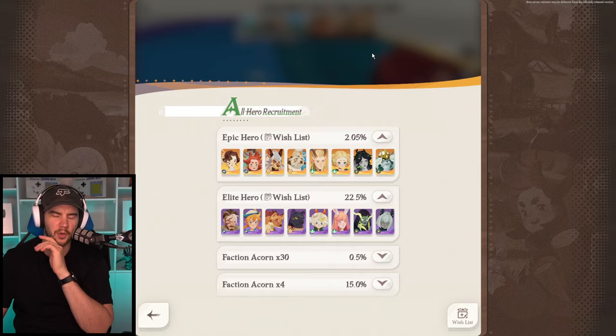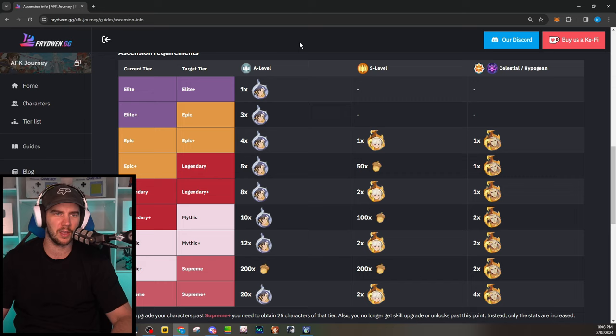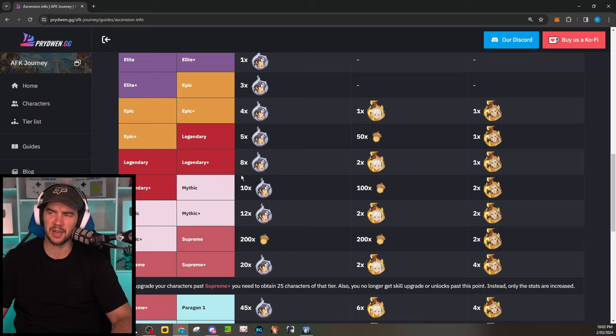When we look at the actual ascensions required, this is going to be one of those games where you need a lot of copies, but you do get a lot of summon currency and copies. The left section is the A-level or elite heroes — the purple ones — and the right section is the S-level or epic heroes — the gold ones. There's a database from Pride Win that goes through how many copies you need for each ascension tier, and I'll leave a link in the description.